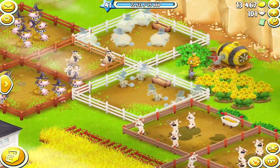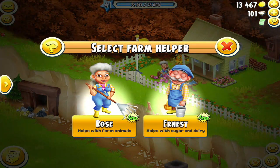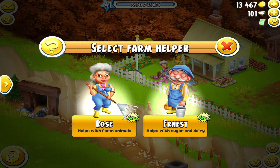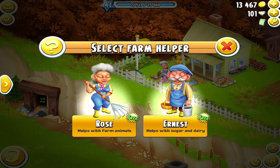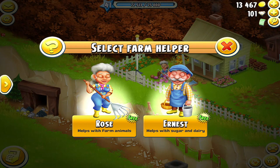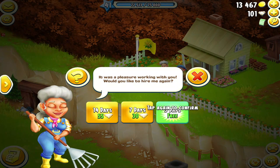If you look up here, when you first get Rose and Ernest, you have them free. When you first get them, you should have them free for seven days. So let's go ahead and let me explain to you what you can have them do.